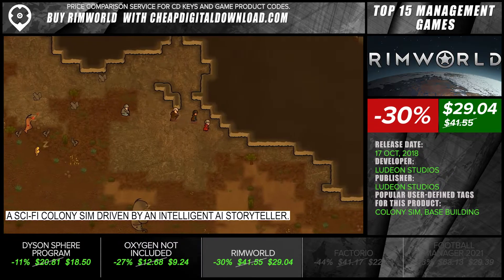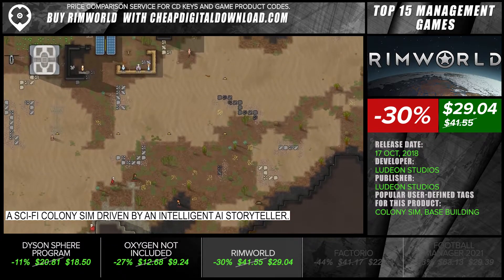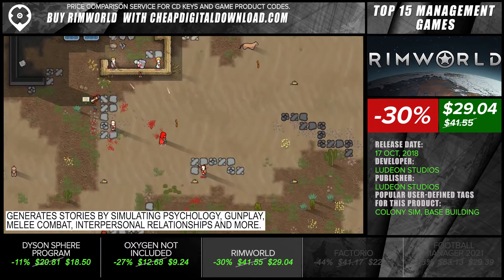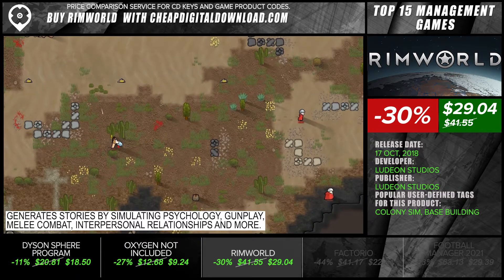A sci-fi colony sim driven by an intelligent AI storyteller. Generates stories by simulating psychology, gunplay, melee combat, interpersonal relationships, and more.